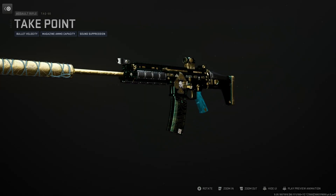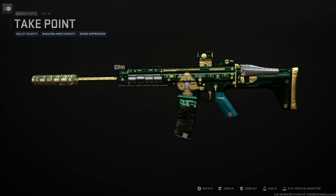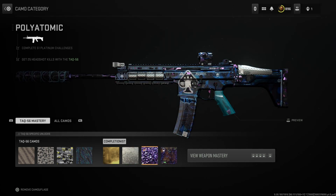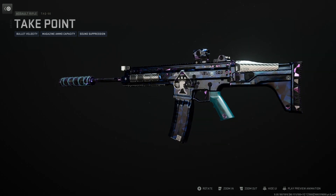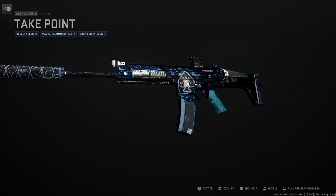First off we have gold, which gives a really nice emerald green and gold combination — this might be my favorite, it looks super sweet. Platinum is nothing really too special, but then we have polyatomic: there's still some hints of purple in there, but overall the gun will be made blue.